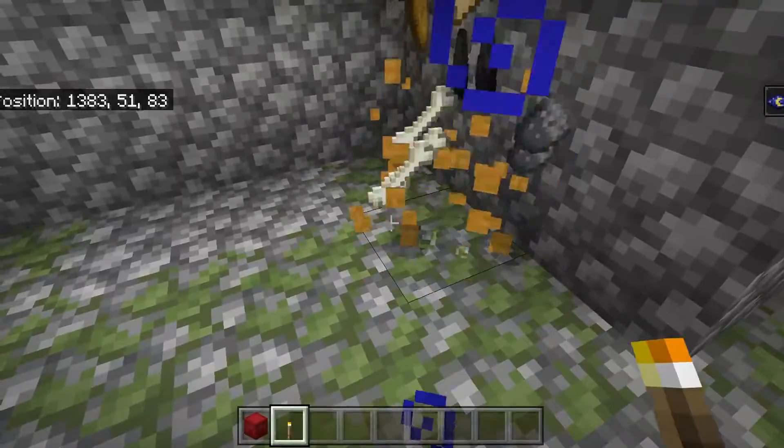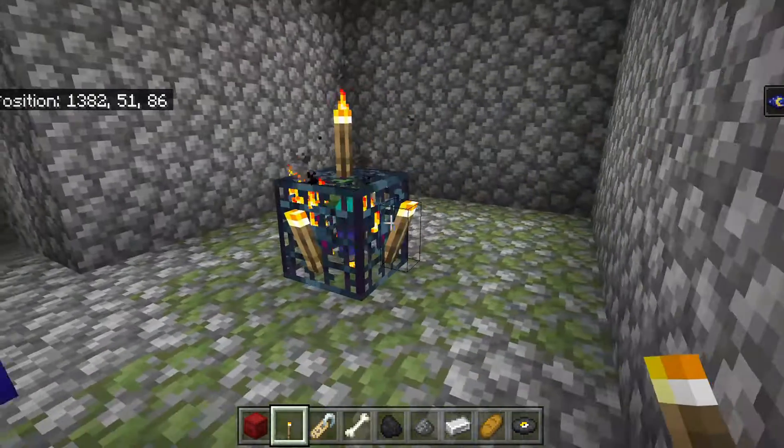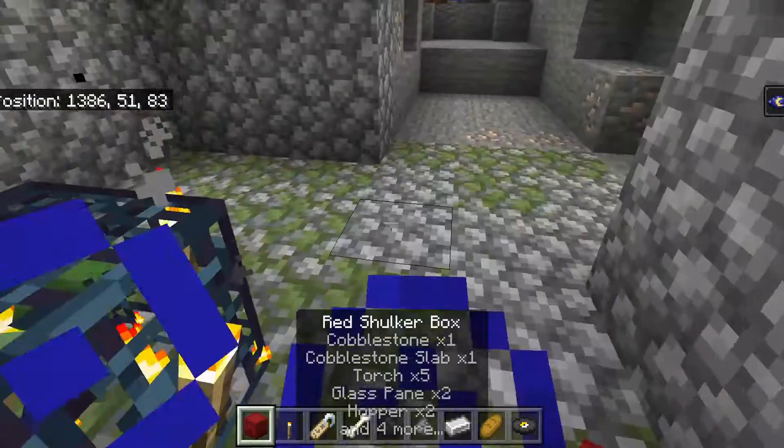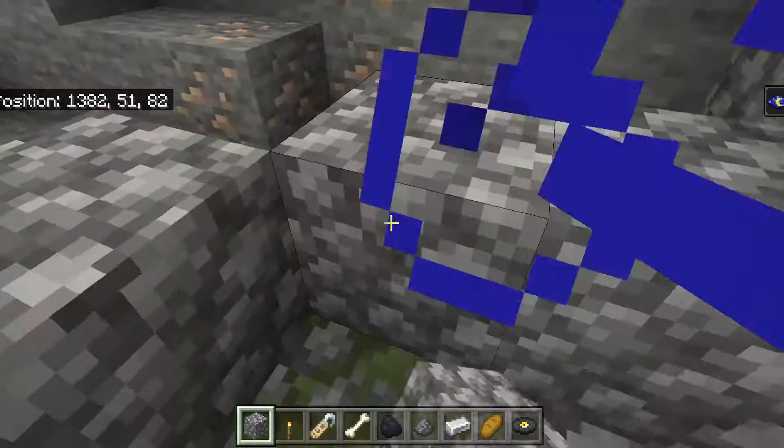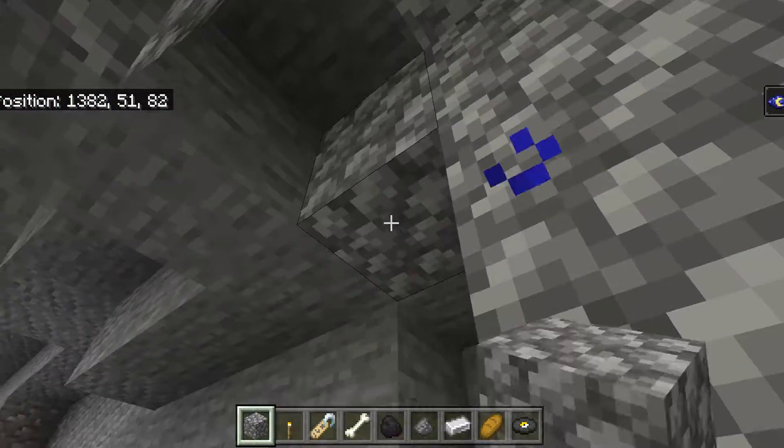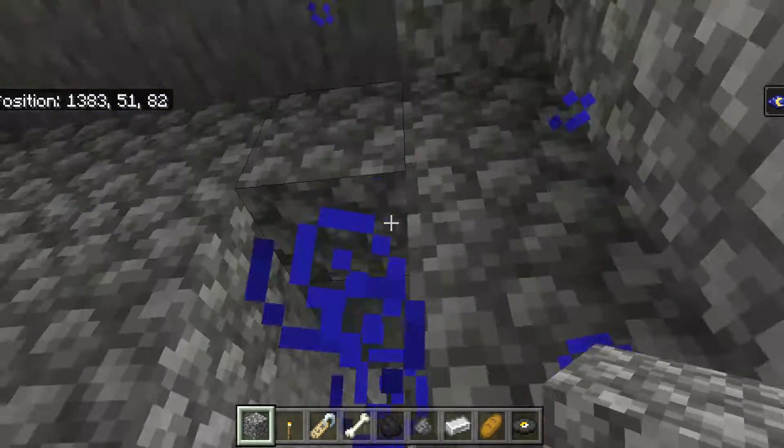I'm also just going to destroy the chest because I don't want it getting in the way of building — you can destroy the chest. Now I'm just going to place down my materials, then patch up this area because I don't want any outside mobs getting inside the farm.